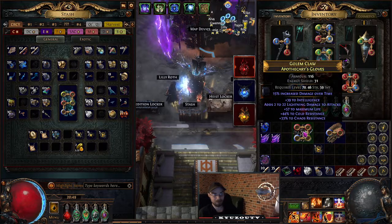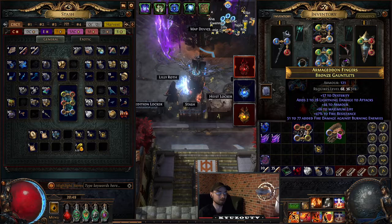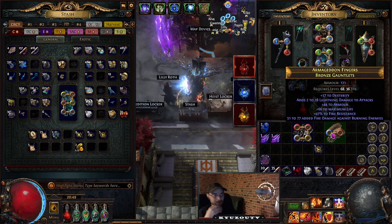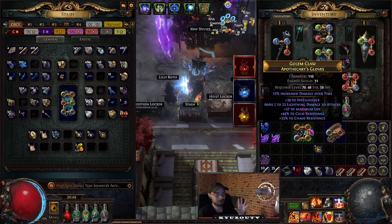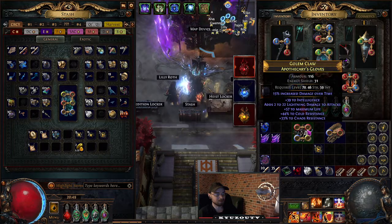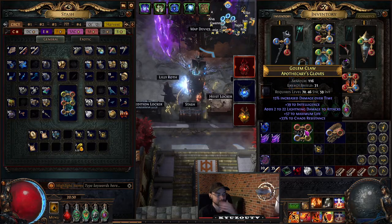I'm hoping I keep this base — it was worse before. I'm hoping I keep the fire and dex from here, and then keep the chaos res and the base from over here. We have way too many suffixes so I'm going to try and unnull int. Hopefully — took off the cold, that probably works.